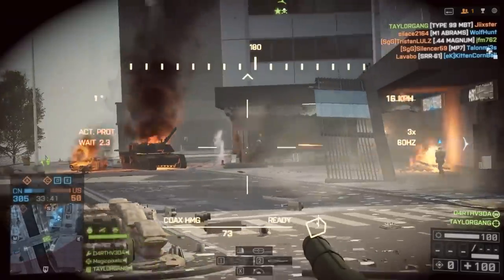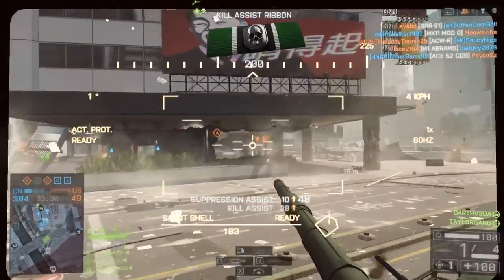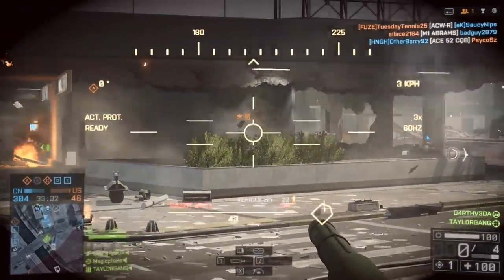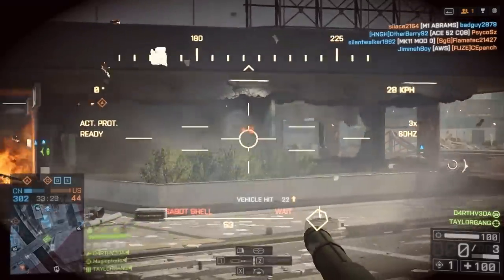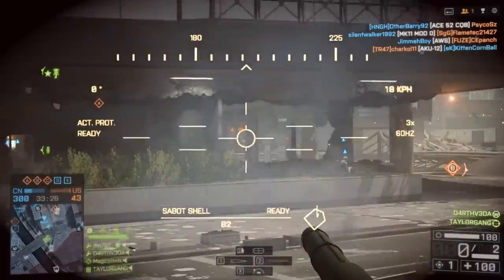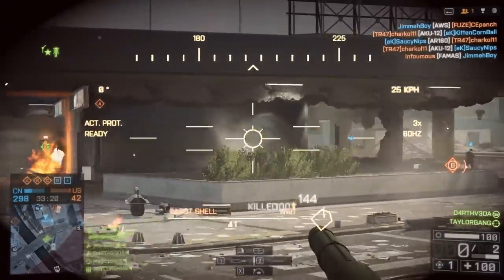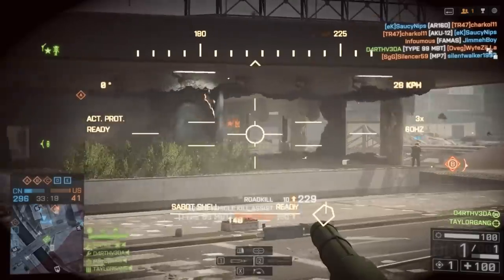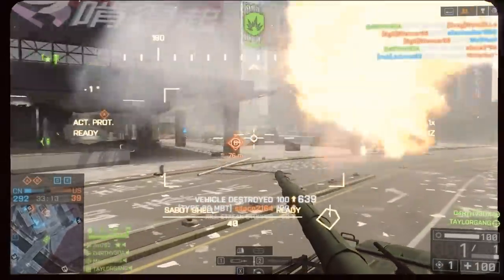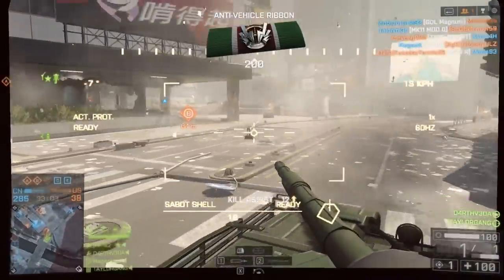Always be aware of where you can retreat to. On maps with a lot of building cover, like Dawnbreaker and Siege of Shanghai, using the buildings as easy go-to cover is very helpful. One effective tactic you can use is to pillar your enemies — simply alternating shooting and staying behind cover while your next shell reloads. You want to try and time your pillared defensive maneuvers to when your enemy is shooting or is about to shoot, to get the maximum effect from your cover. For bonus points, work the angle of your vehicle so that any shots that do land have a minimum effect. You don't want to give an enemy a clear shot at your broadside.